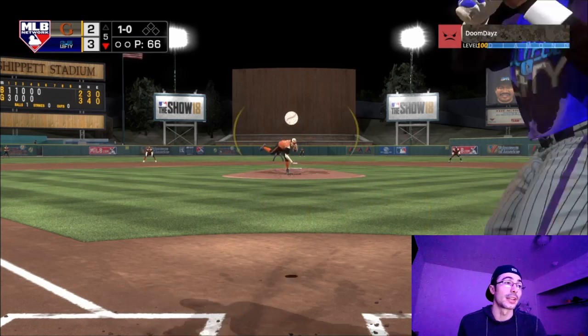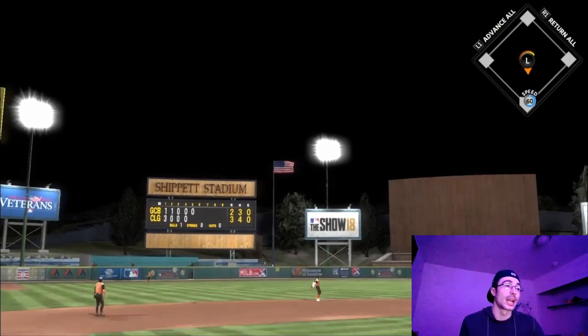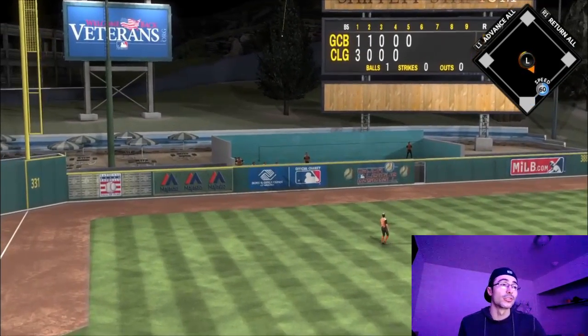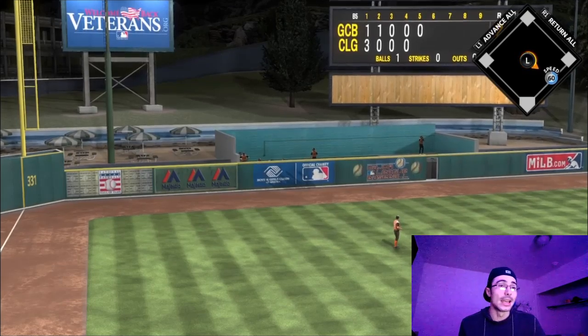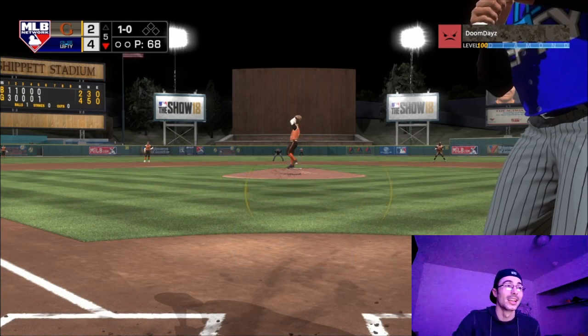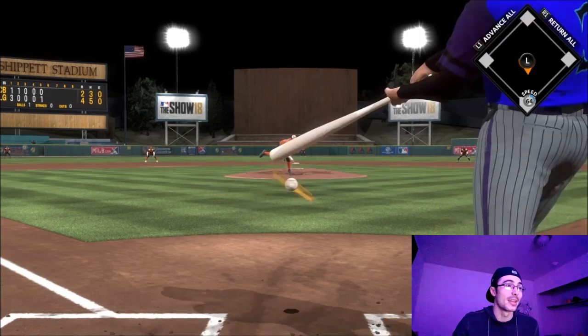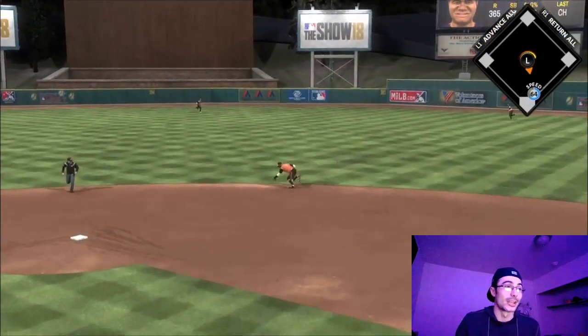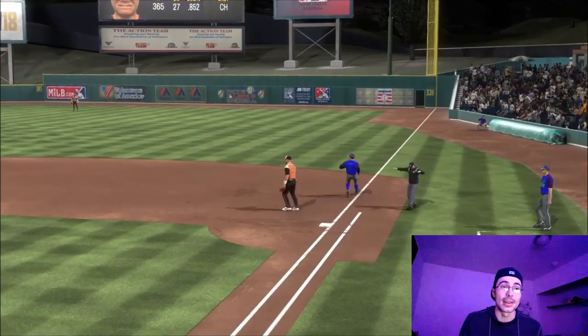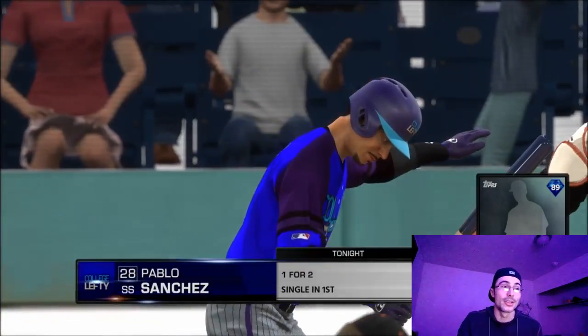Here Reggie Jackson is up again - a sinker up and inside, I was just late on it, but he hit a no-doubter! He's flipping the bat, he stared at it - I thought that was amazing. That's where the thumbnail came from. I had to take a screenshot of that Reggie Jackson no-doubter because I think it's the best bat flip animation in the game, the best in any MLB The Show.